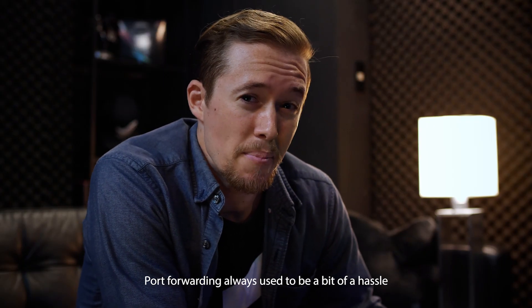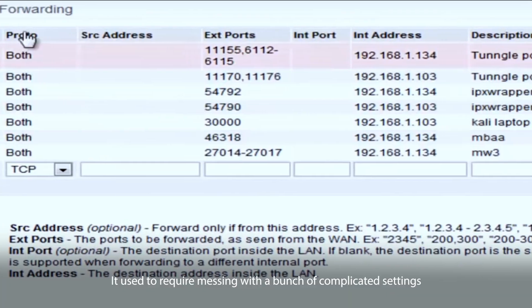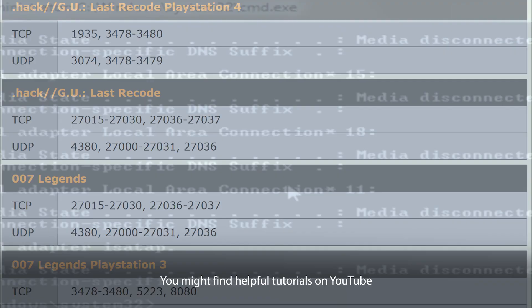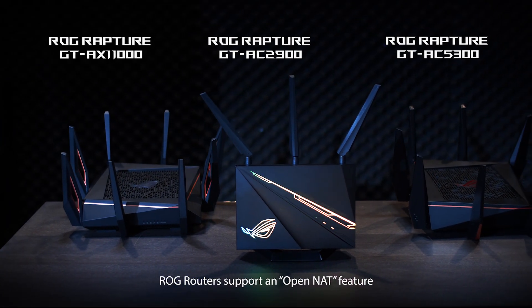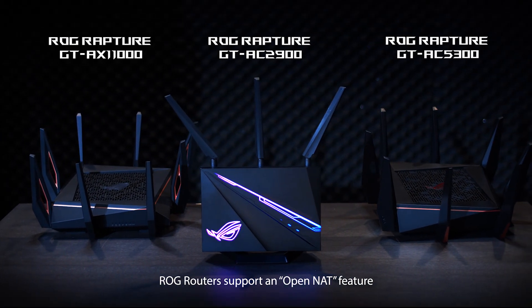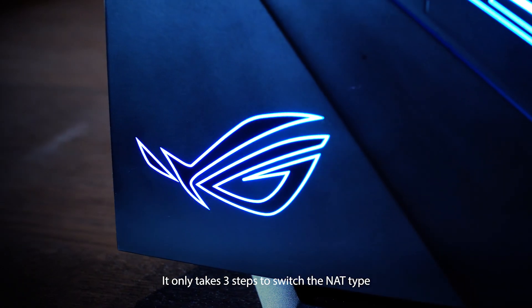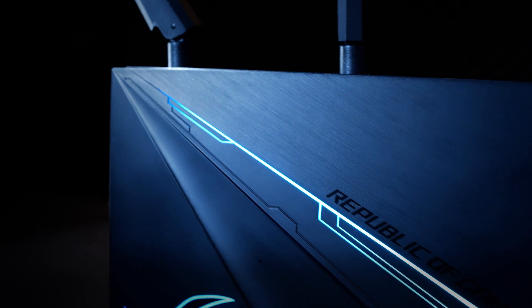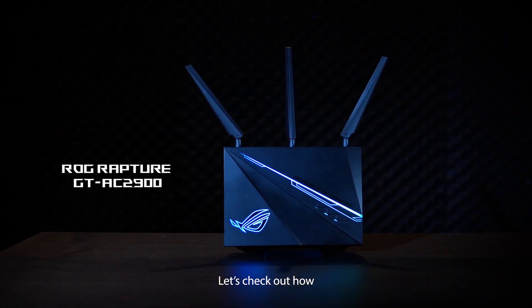Port forwarding always used to be a bit of a hassle — it used to require messing with a bunch of complicated settings. You might find helpful tutorials on YouTube, but ROG has made things easier. ROG routers support an open NAT feature for easy port forwarding. It only takes three steps to switch the NAT type, and all of this is done inside the ASUS router app. Let's check out how.